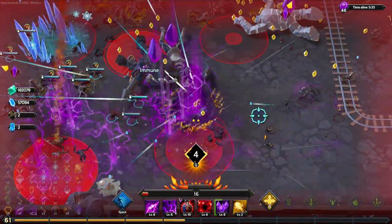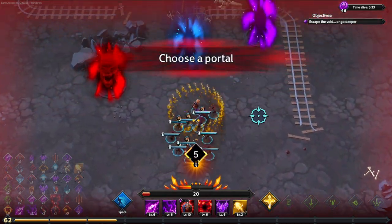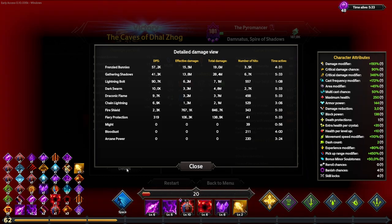Done and dusted — five minutes and 33 seconds, sub six minutes just like we promised! Bunnies did most of the damage, with gathering shadows doing quite a lot as well. This is actually the best time I've done so far with this character and weapon. I hope you guys enjoyed the video — please remember to like, comment, and subscribe for more videos like this. Keep safe survivors, until next time, cheers!